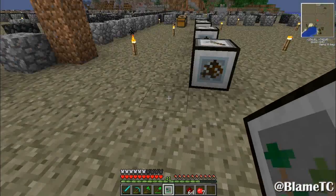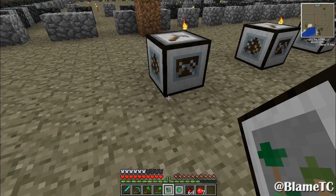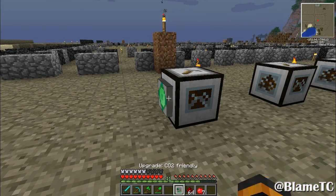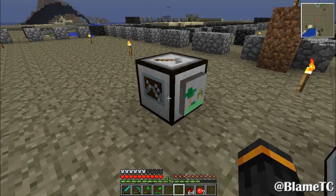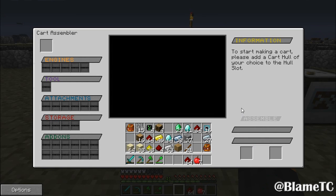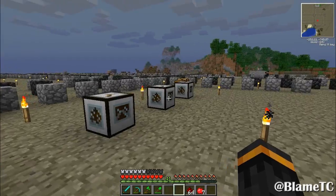Alright, so how this works - there it is. Let's place that. Bam, nice. So it can hold more energy and it's more efficient. I'm gonna need a lot of coal. Actually, I can probably go use the coal coke.